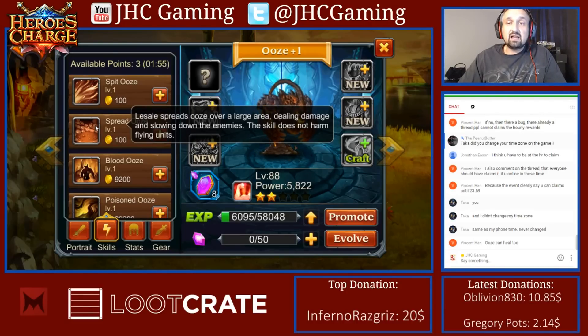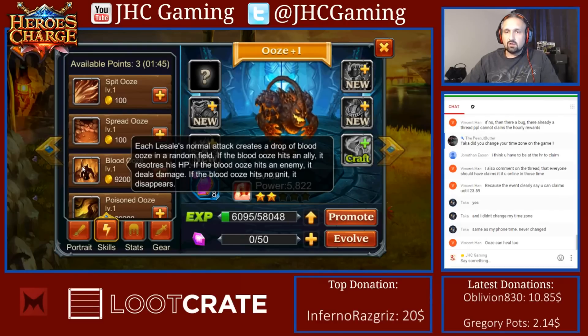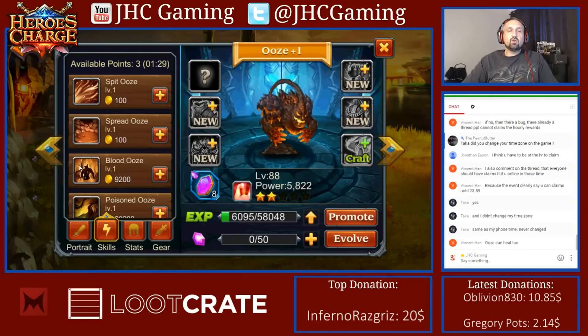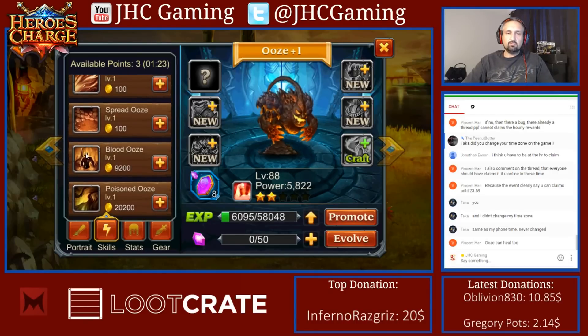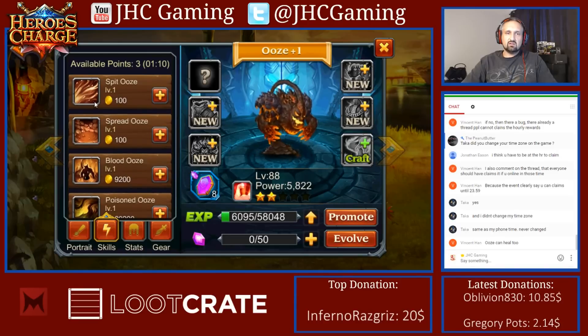The Spread Ooze skill also does not harm flying units, so this guy's gonna be pretty weak against flyers. Each normal attack creates a drop of blood ooze in a random field — if the blood ooze hits an ally it restores HP. So it's random — it could be on your side or the opponent's side, and could hit no unit at all. Then Poison: when he takes damage, he deals poison to nearby enemies, but that one doesn't say it doesn't affect flyers.